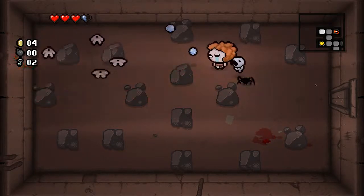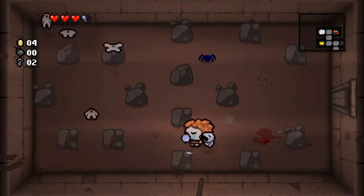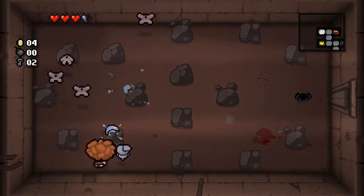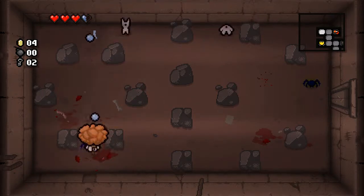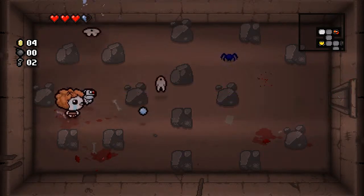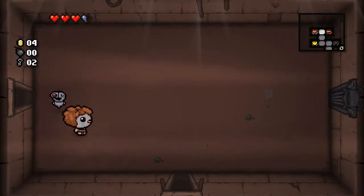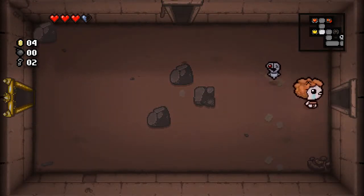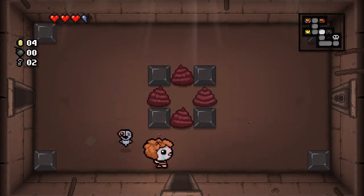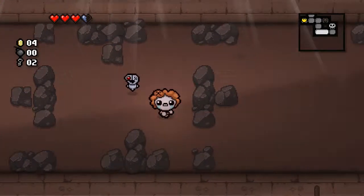Still have half a spirit heart to protect us against the boss, assuming we don't lose any more on this room, which I would be very annoyed if we did. Still no bombs, so we can't look for any secret rooms, which is a bit unfortunate. And with four cents, I'm probably not gonna use one of these keys to look into the shop.